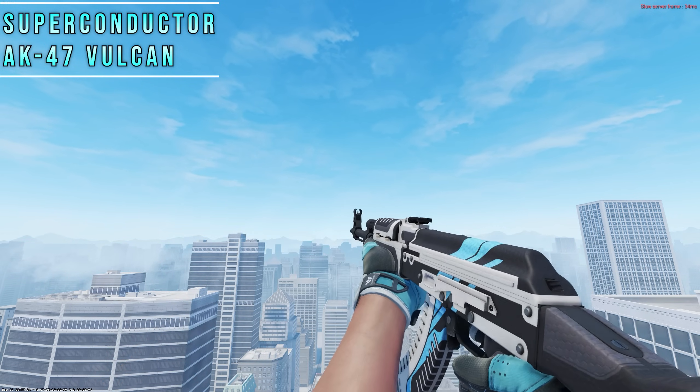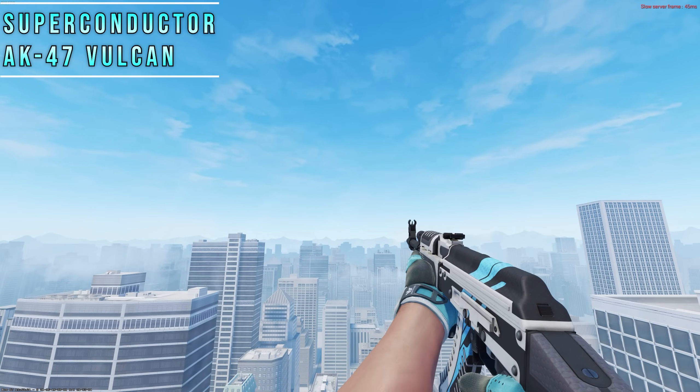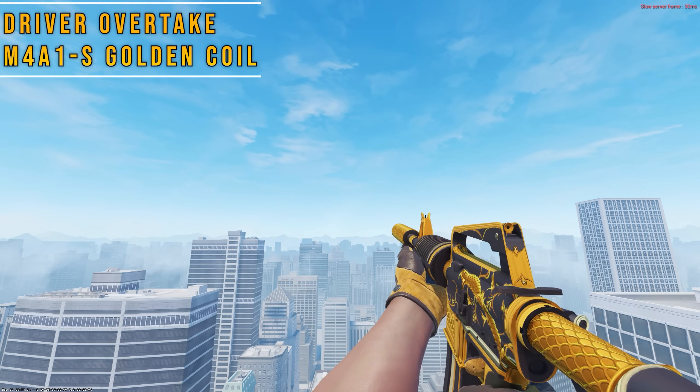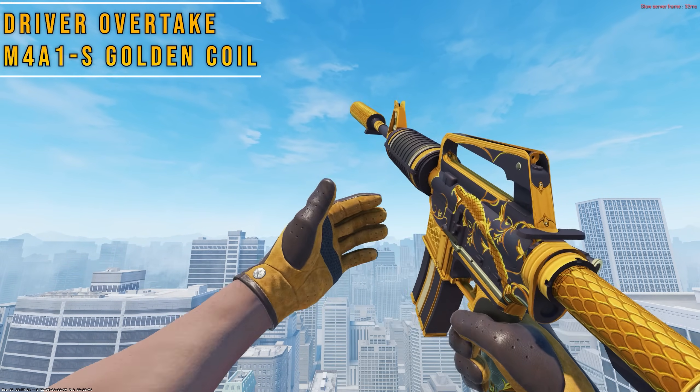Superconductors with the AK Vulcan is perfect in every aspect — the colors, the hexagonal rubber texture, the color layout — and it has a nice futuristic feel to it. Back to a cheaper combo, we have Overtakes with a Golden Coil. The yellows have a similar hue, and the base color of this M4 actually has a similar color to the gloves in bright lighting. Another huge bonus: it's a sub-$200 combo.